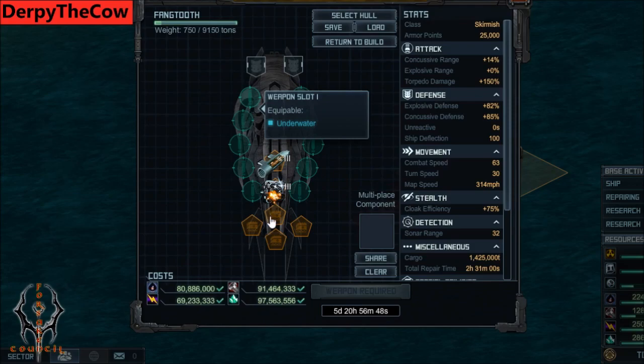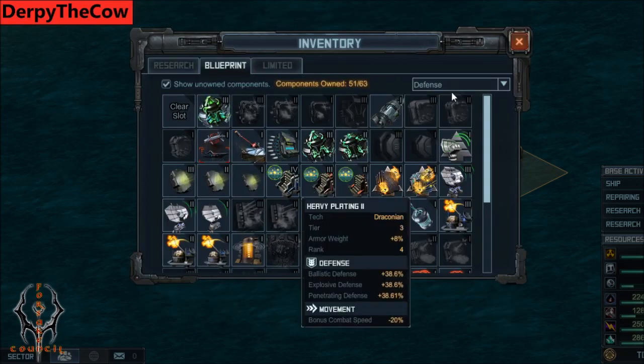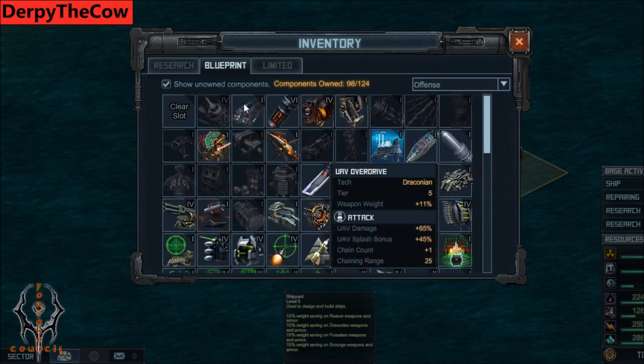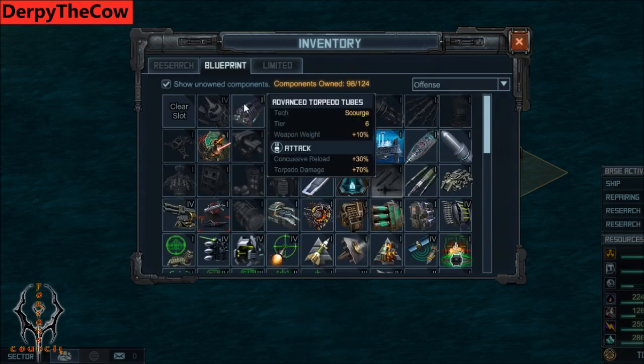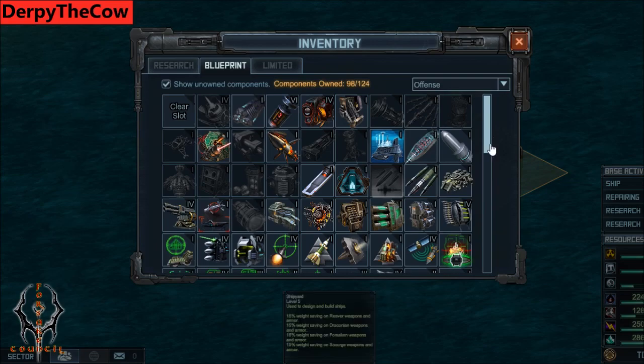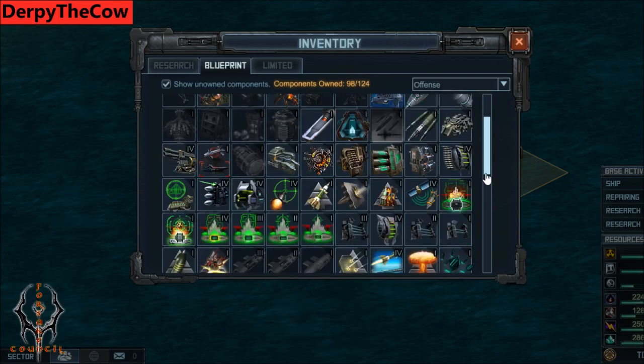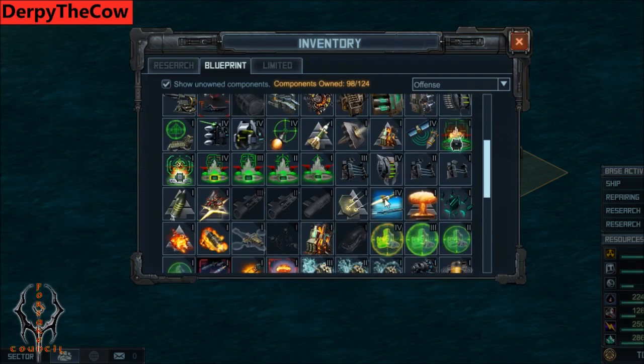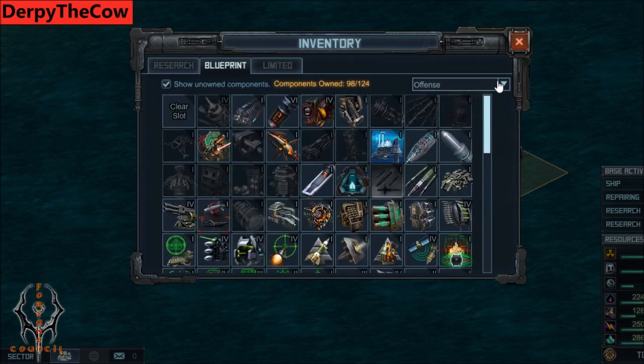The next special is Torpedo Damage and I'm going to recommend Advanced Torpedo Tubes — it's the one that came out with the Fangtooth. If you don't have that, you can use Advanced Concussive Payload, which increases concussive damage and reload a little bit, or Strike Warheads which just increases concussive damage. Those are three options and most people in the game should be able to have one. If not, there's also a researchable special you can use.